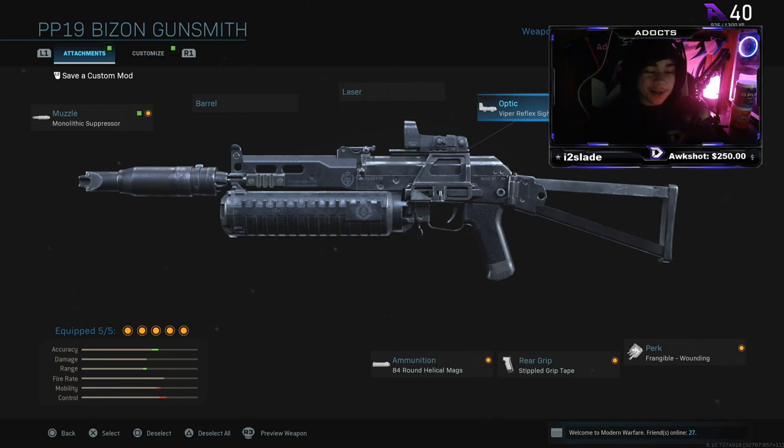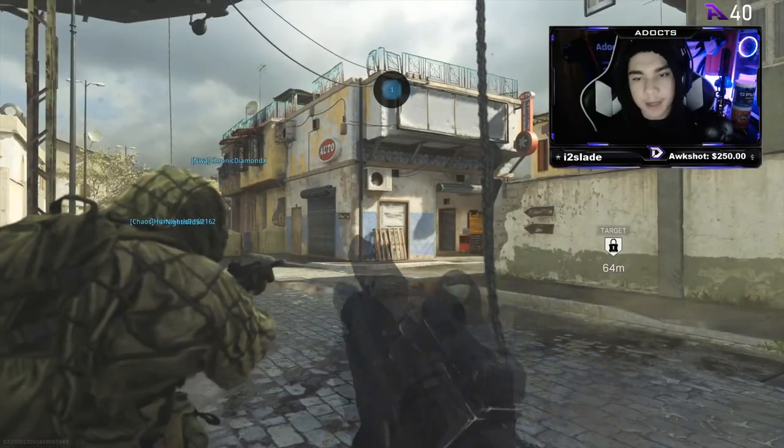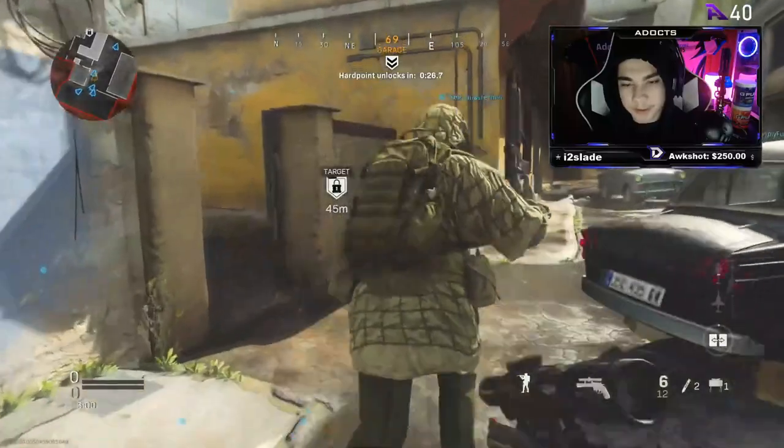Hope you enjoyed this video — hit the like button and the sub button as well. Alright let's get it! We're currently using the PP19 Bison Nursing Death, the new variant that dropped when the season pass update happened.